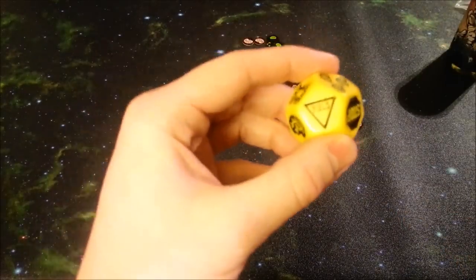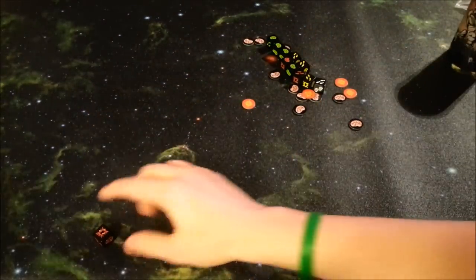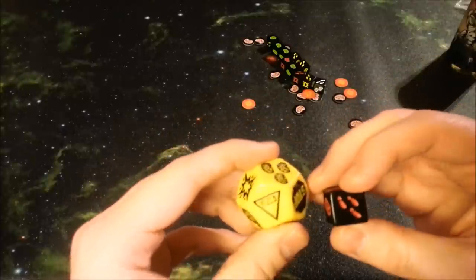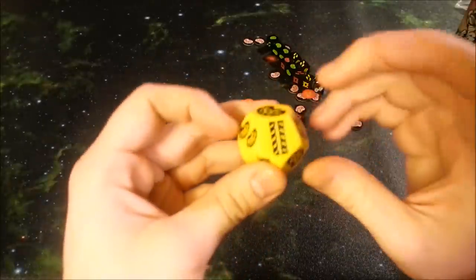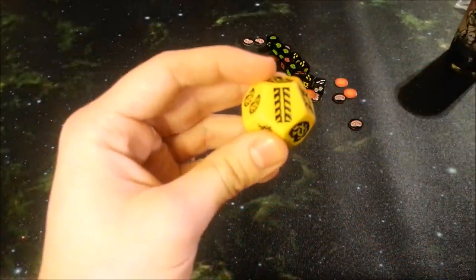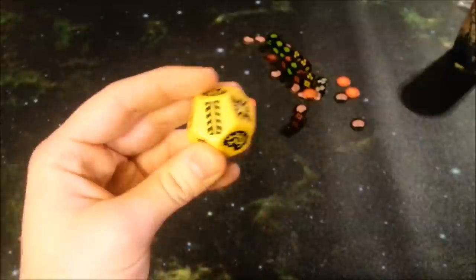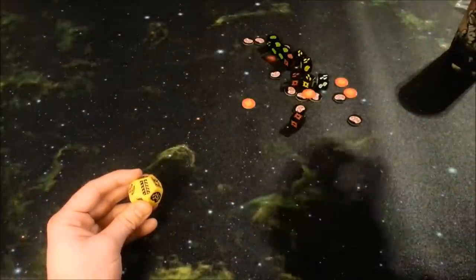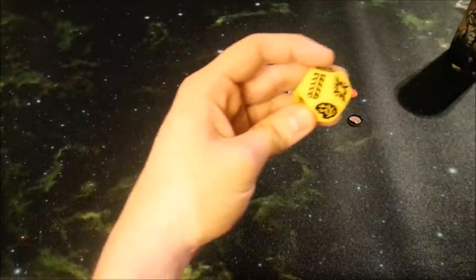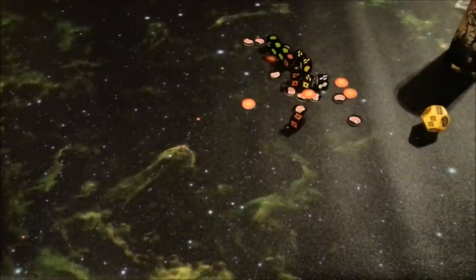Next is the yield sign, which turns all the shotguns you rolled only on this turn — not previously accumulated ones — into feet. That's pretty good because it helps you out. And last but not least, there's the run-over symbol. That means you've fallen off the bus and got run over — you lose either a brain token or a brain die, putting it back in the cup. You're also done driving the bus, but you can choose to keep going or stop right there.